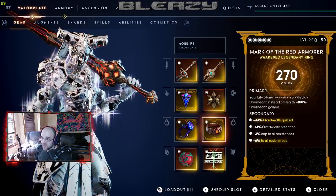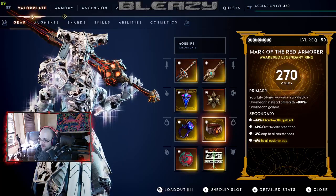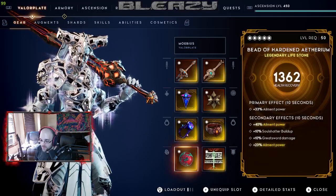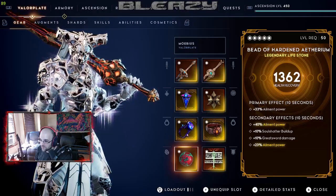I'm using a full tanky Mark of the Red armor — over health gained upgraded and some more all resistance. I also just got a Primal Bead, so once I complete my quest I'll be replacing this with the primal version.